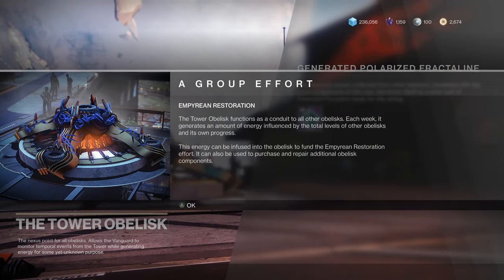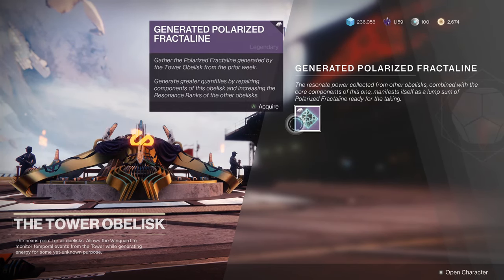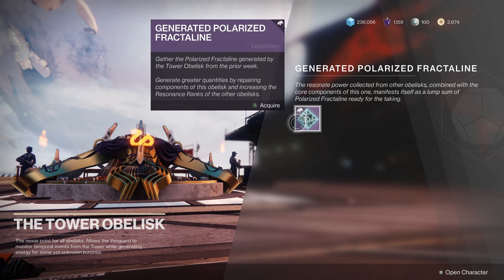From there, return to the Tower and insert that Light-Infused Core into the Tower Obelisk. And once you've done so, congratulations — you will have officially joined the Empyrean Restoration Effort. Now that you've gotten access to this, your Tower Obelisk is going to begin generating its own polarized fractal line that it's going to pay out to you once a week, based on the resonance level of the Planetary Obelisks that you've already activated over the course of the Season of Dawn. So basically, the more you've leveled up the Obelisk on Mars, the Tangled Shore, or the EDZ, the more generated polarized fractal line the Tower Obelisk is going to pay out to you on reset every week.